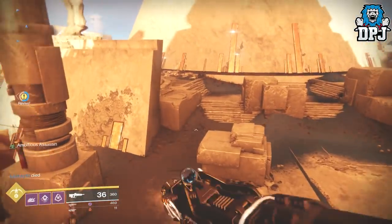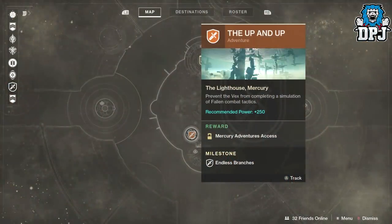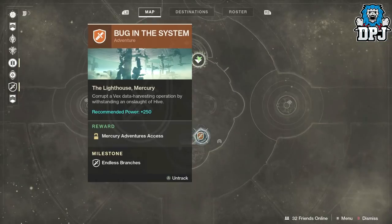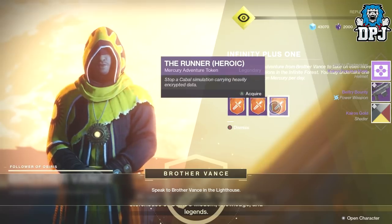So how do you get this? Upon completing the Curse of Osiris story campaign, you then have to complete three adventures on Mercury: The Runner, The Open Up, and The Beginner System. Upon completing those three adventures, you need to head to Brother Vance within the Lighthouse on Mercury. He will then give you an option for one heroic adventure, which you must complete — a heroic version of one of the three you just did.